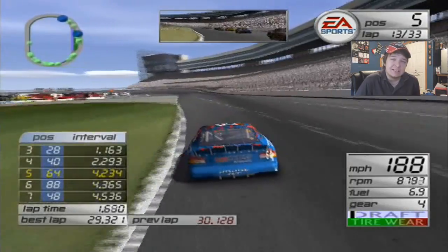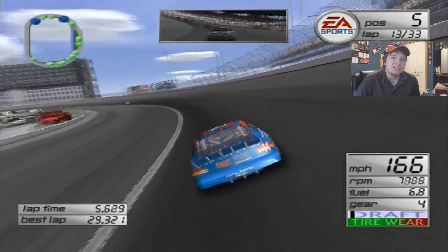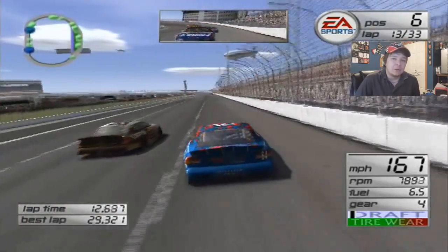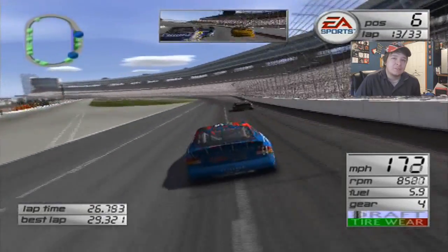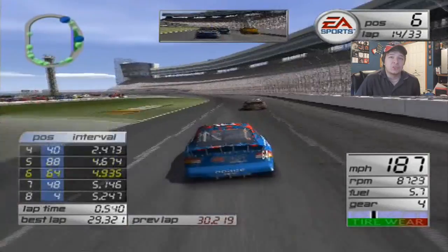Here comes Dale Jarrett — I swear he might get this championship for the second year in a row because he's just fast everywhere. The car is starting to lose a lot of grip, so he gets the inside of me. He was going to pass me anyways. Jeff Purvis is inside the top 10. Barely hanging on now — we have a few more laps left and then we're going to pit, which is perfect because the fall-off of the car is really starting to get bad.